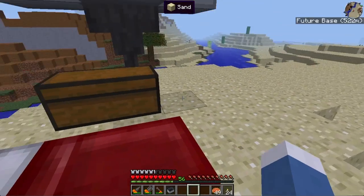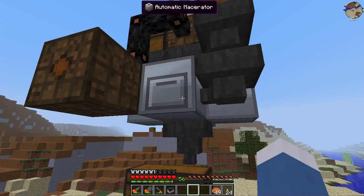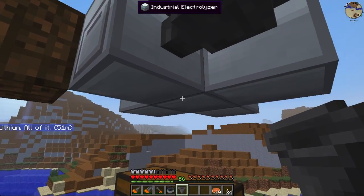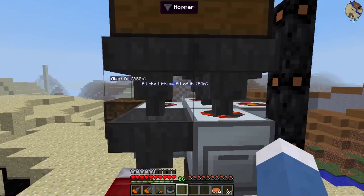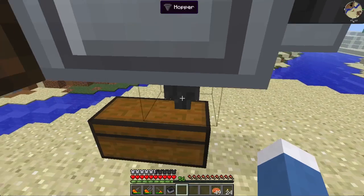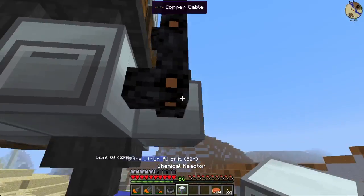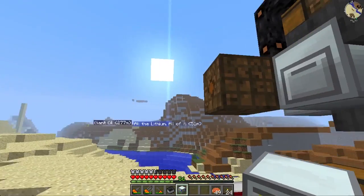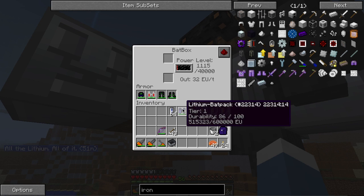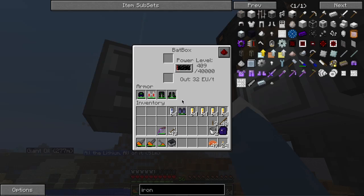We are running out of time this episode. Hopefully this bat box isn't causing stutter — no it's not, just the excess power. We're going to place five stacks of cells in there, then we can try with one stack right now. We're going to put it directly on the bat box. Why is the power going — wow, we can store a lot of power. Let's give it a little boost.